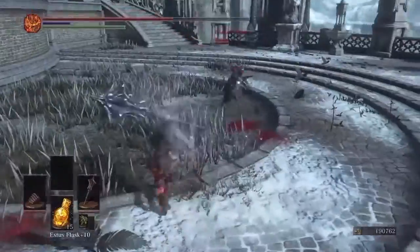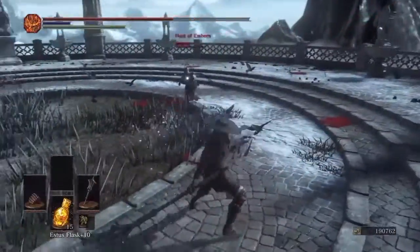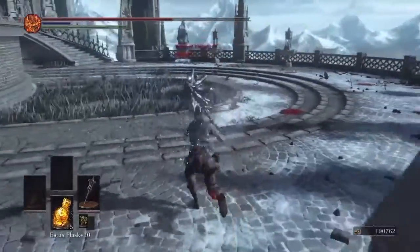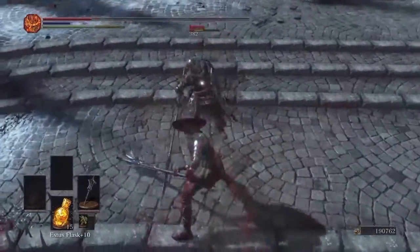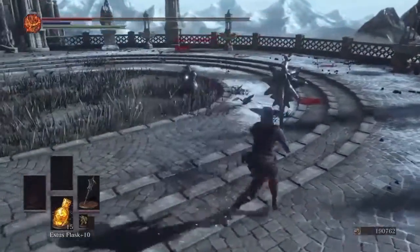That user did their frame data analysis on the PC version of the game, so 60 frames per second. What they found was that the Kytos and Buckler have the same startup speed, whereas the Parrying Dagger has a 50% longer startup speed. The startup speed is basically the amount of time before the active frames come into effect.